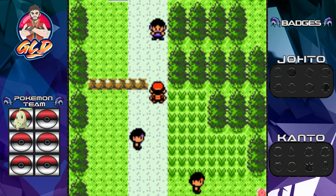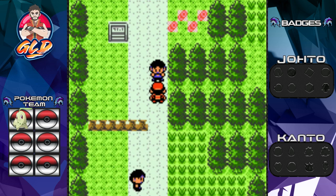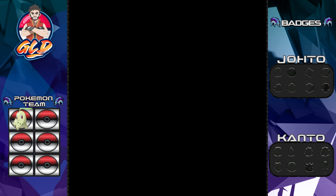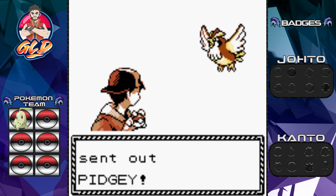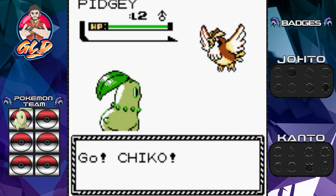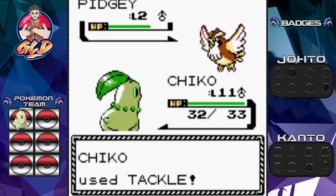Here is the next trainer — 'You're a Pokémon trainer, right? Then you have to battle!' Well, I chose to battle. Here we are battling Youngster Mikey, and he has himself a Pidgey — which is kind of scary, but it's a level 2 Pidgey, so let's go right ahead with the tackle attack.